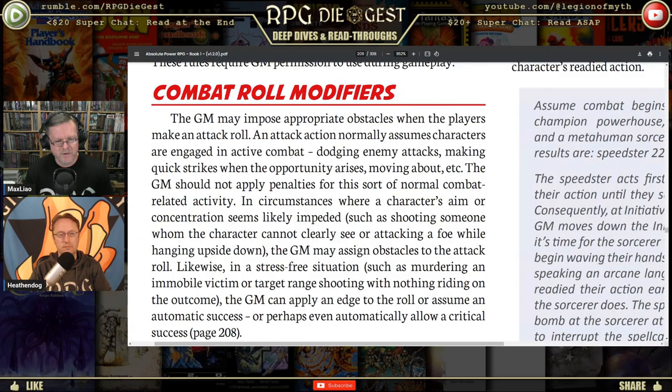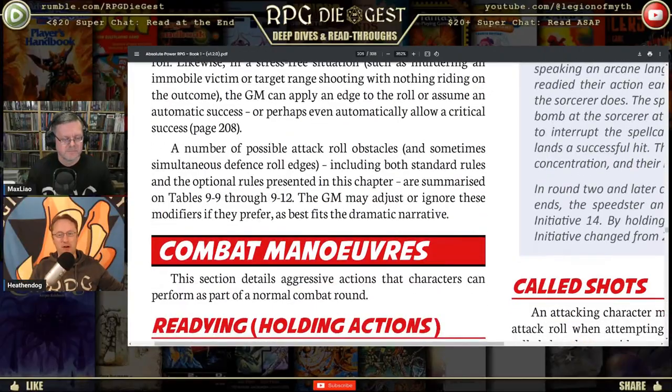In circumstances where a character's aim or concentration seems likely impeded — such as shooting someone the character cannot clearly see, concealment, or attacking a foe while hanging upside down — the GM may assign obstacles to the attack roll. Likewise, in a stress-free situation, such as murdering an immobile victim or target range shooting with nothing riding on the outcome, the GM can apply an edge roll, assume an automatic success, or perhaps even automatically allow a critical success.